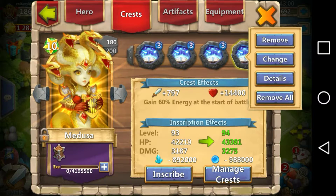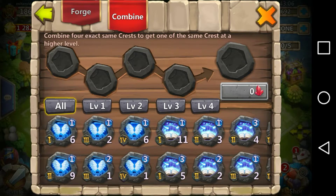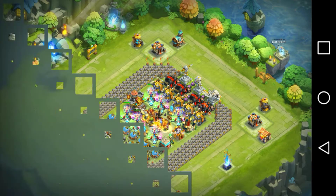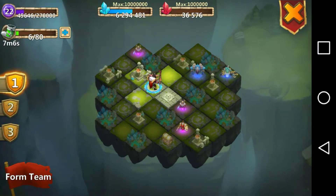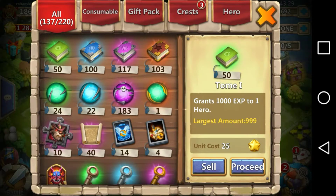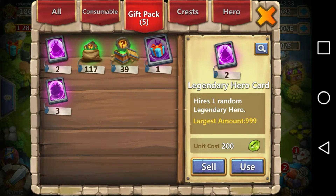Medusa - there's Medusa. All right, let's see - manage crest, combine, and go to level threes. How much is it? Six thousand each? Wow. I think I might have to wait on that - that's twenty-four thousand red crystals. There's just no way I could spend that many red crystals right now, but that's sweet.